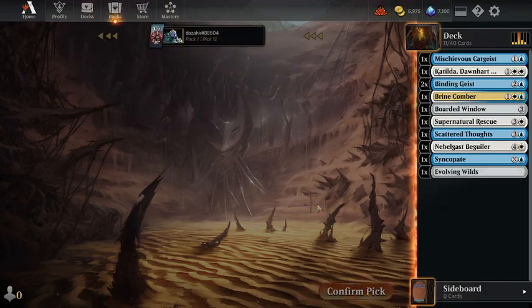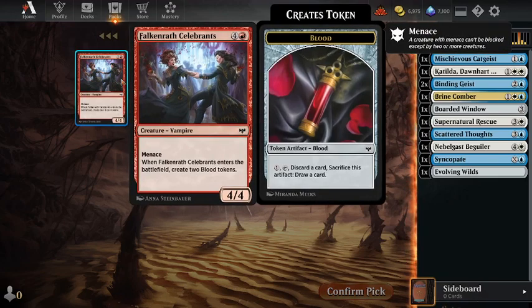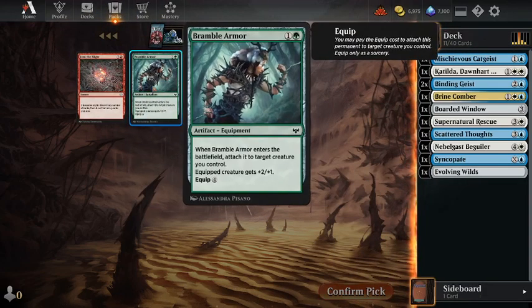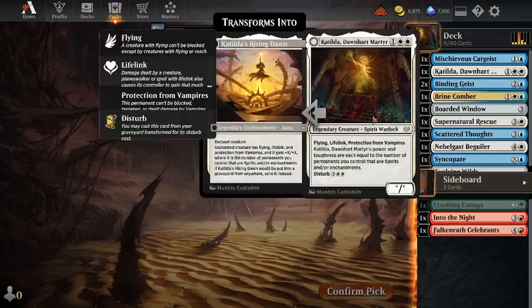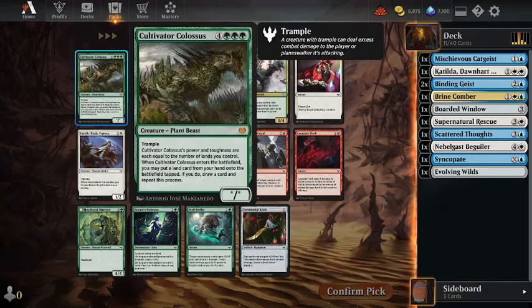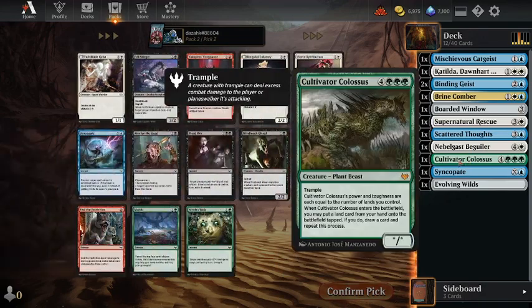Evolving Wilds is good there — Red is really open. Would have been so good if we'd taken the Rending Flames. We've got the start of a decent deck here. Cultivate a Colossus — that is a mythic I do not have. Does something very interesting. Definitely picking that up for the collection.